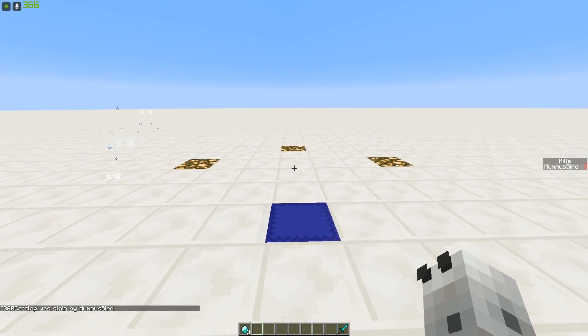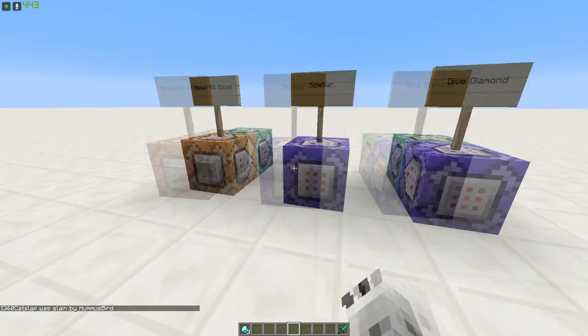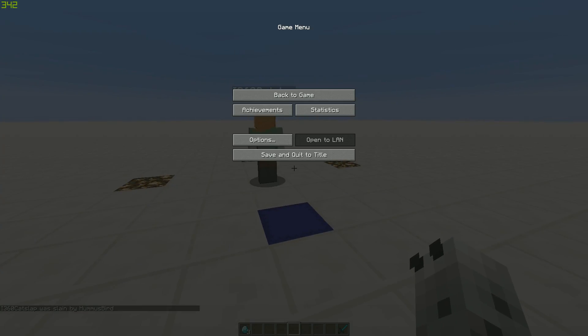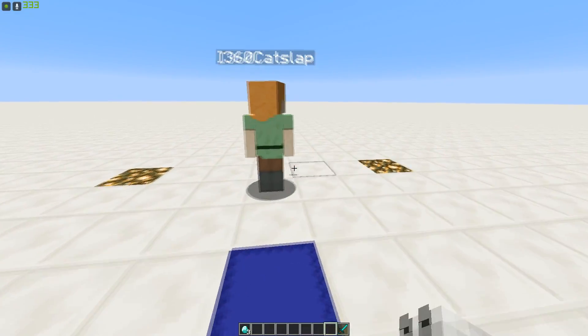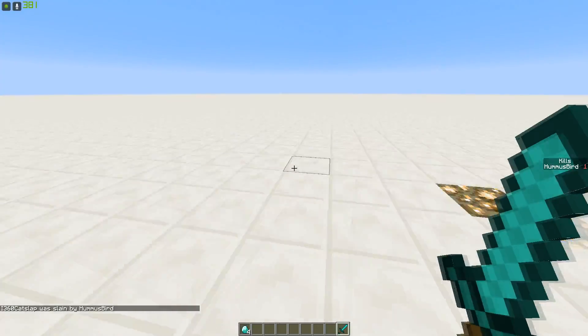As you can see — third diamond, third kill. You can even go over here, hit the reset button and it will reset our kills but I'll keep the diamonds, which is three diamonds here. And it sets my kills back to one.